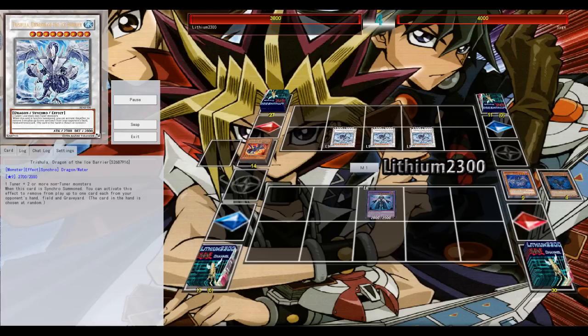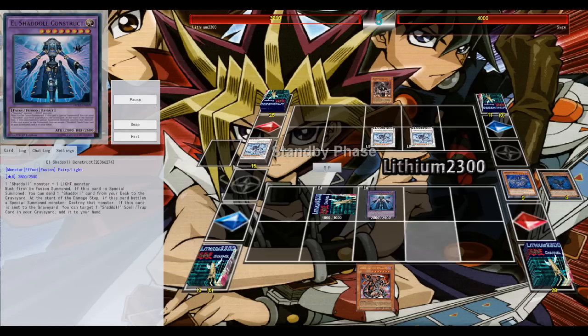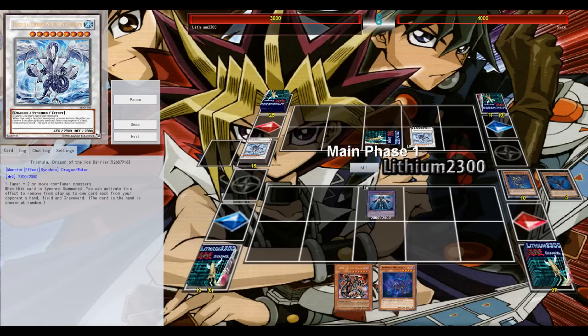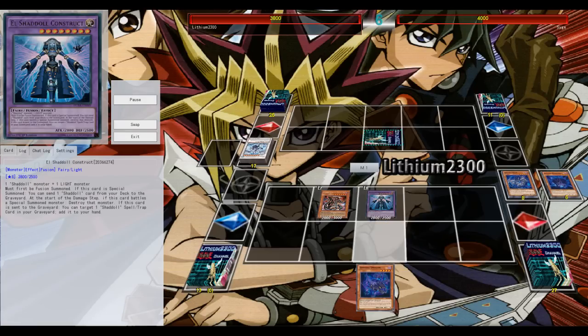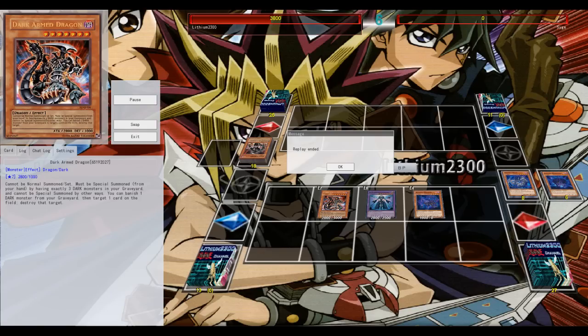I'm speechless — ripping the regular Shadoll Fusion. I draw a card with Beast, draw the second Dark Armed Dragon, and very crucially the third dark needed for Dark Armed Dragon — maybe that level-one Lone Fire for the Infernities, I forget its name. Eventually I steal this one too. GG.